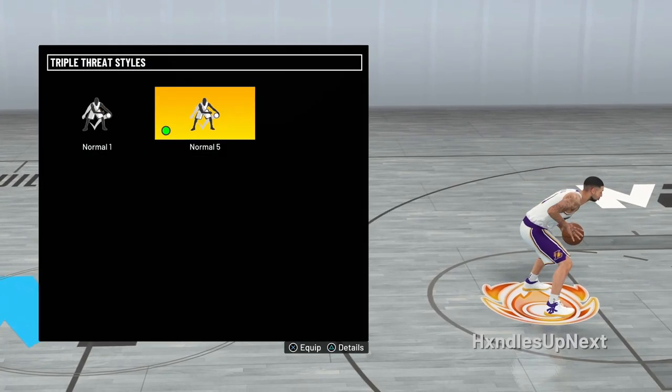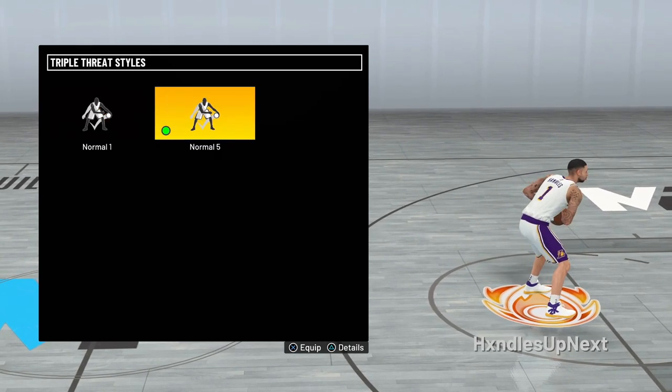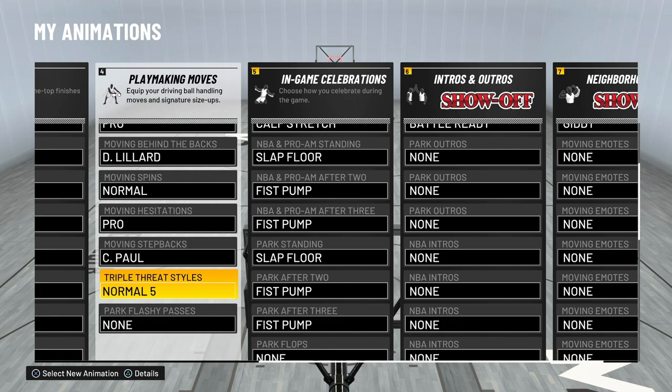For triple threat styles, this really doesn't matter. I just picked Normal 5 — I saw someone else using it. It's really just where you hold the ball. I don't think you're more likely to get ripped based on ball position, so just pick whichever.